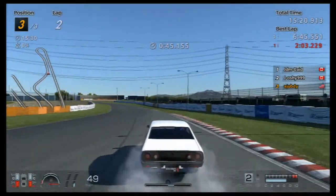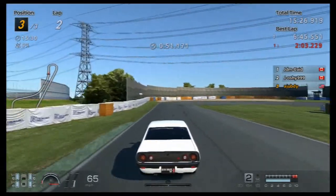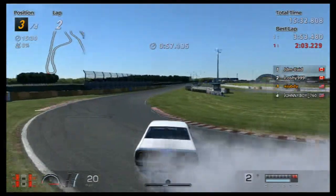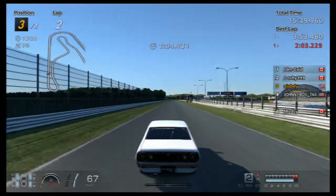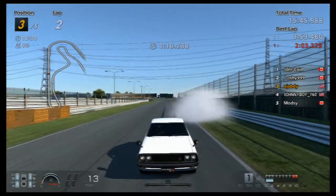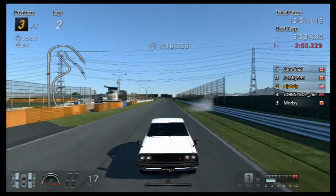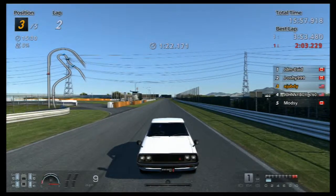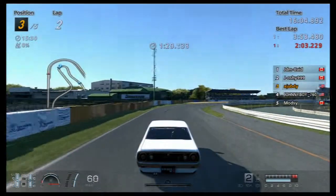Rating out of 10 for drifting — probably a 5, because there are probably worse cars than this and it's a great learning car. So if you are learning how to drift, go pick up a Skyline 2000 GTR. That's my first drift build video for you guys — I hope you enjoyed it. Leave a like, and comment what car you want to see next.